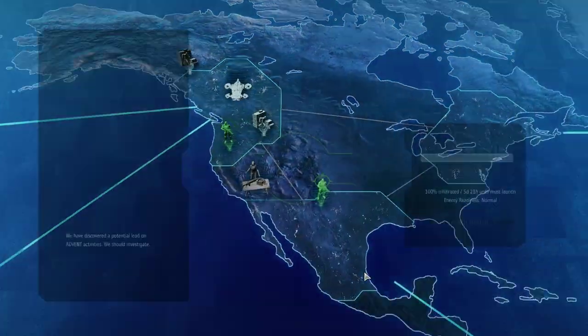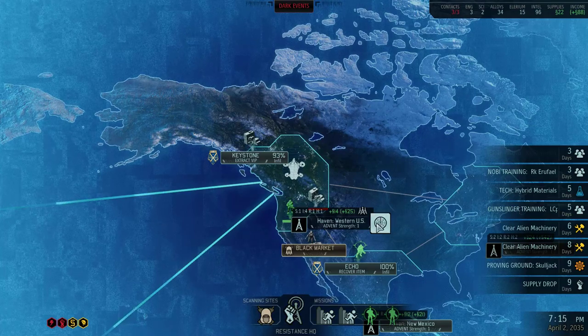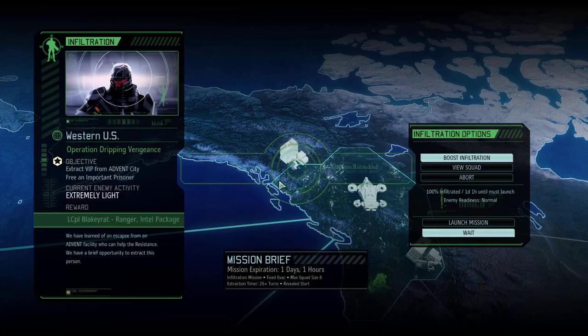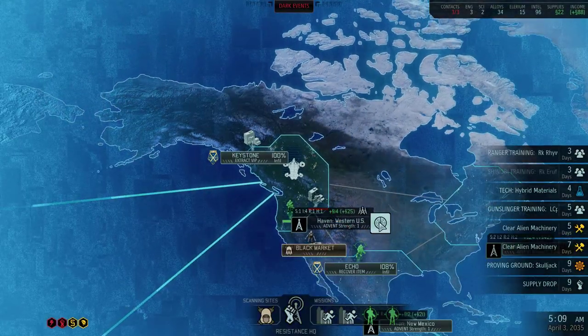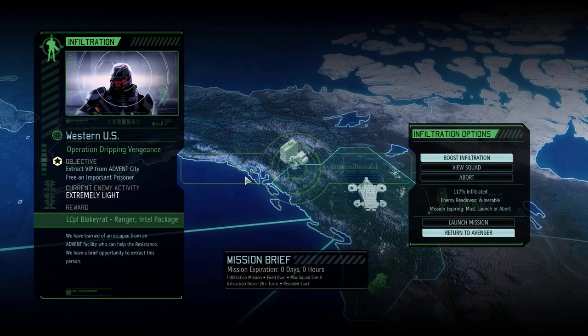That one got 200%, but we still have five days left in the exploration and there's still normal readiness. Let's keep going. Now that one's at 100% and enemy readiness is still normal — that is the Blakey Rat mission. Now we have to do the Blakey Rat mission, so let's do it.